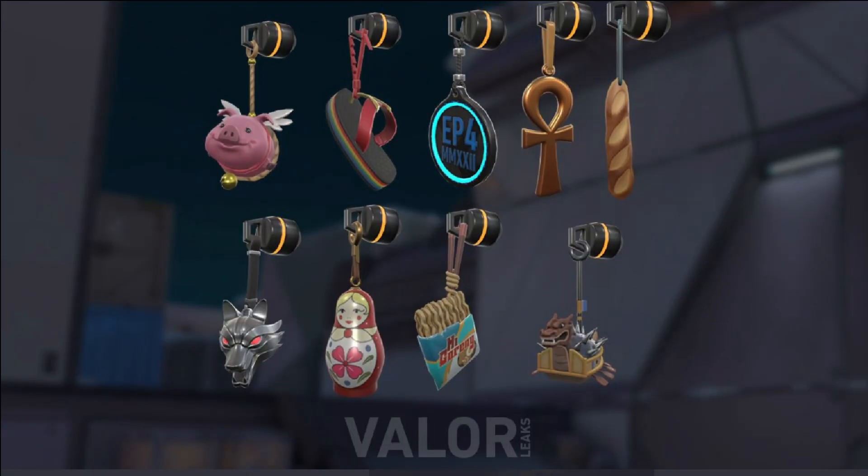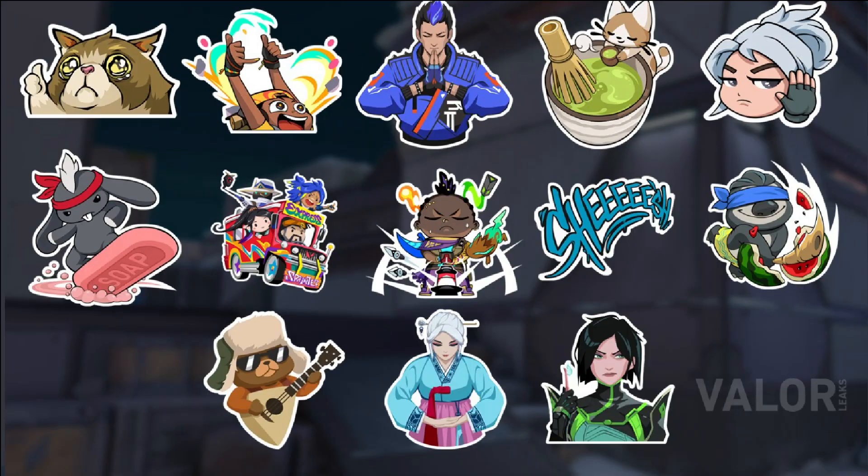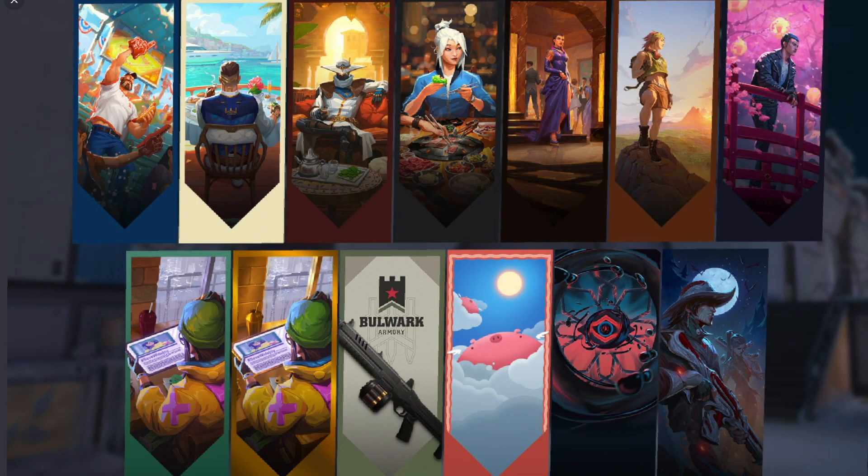Starting off, there will be 9 buddies to collect, and each buddy you'll be able to use on 2 skins at a time. There are 13 sprays, including the She-Spray.